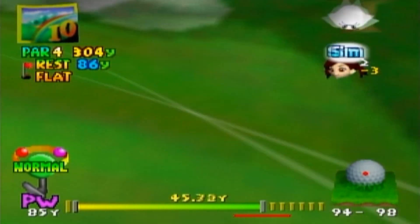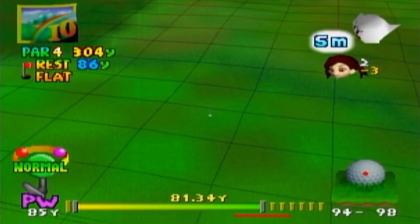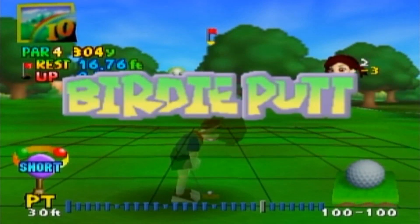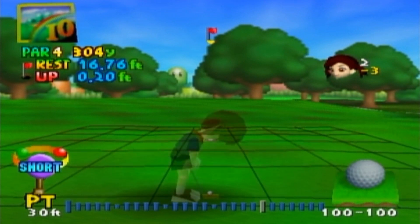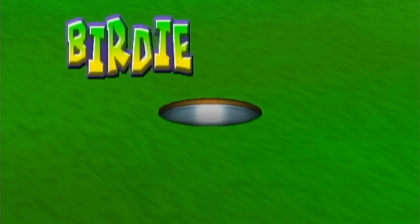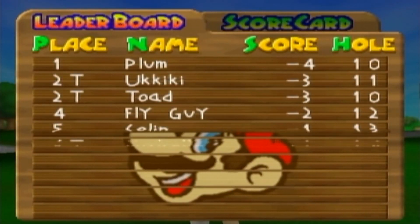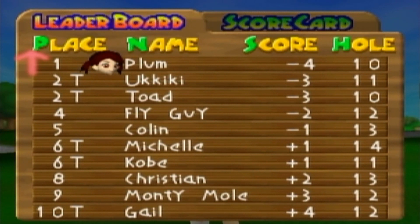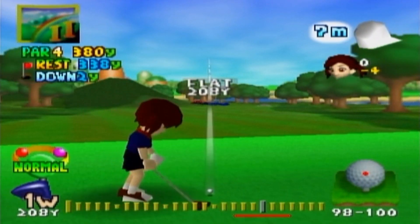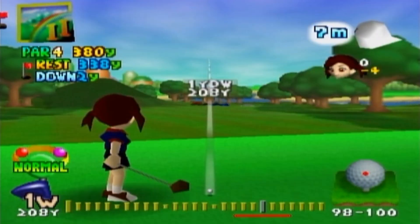We should be able to get right next to the hole with no issue whatsoever. Kind of wish we would have got a little closer, but we didn't really get a good bounce right there. But that's okay, because this should be a very makeable shot. Hell yeah! Five birdie badges too. We're one-tenth of the way to getting our first birdie badge character, who is actually a really good character, by the way, but we'll get to that later.